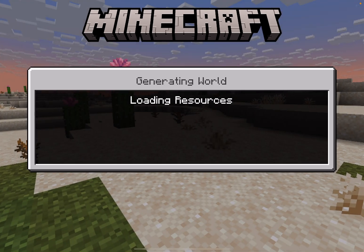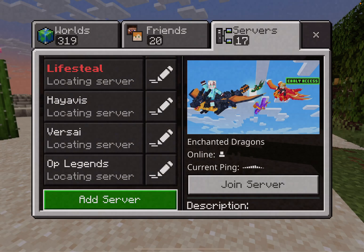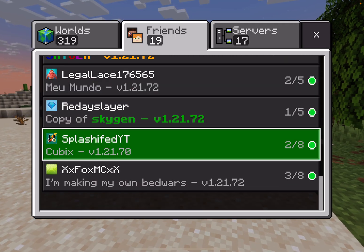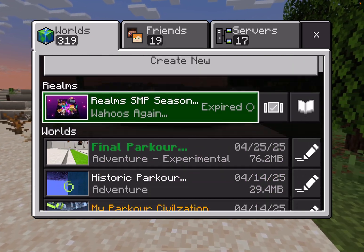It says loading resources, and this will cause something very strange to happen. It says loading resources, then it will go to a screen that says invalid IP address - unable to connect to world. Just press OK, and bam - look at this old UI! You can see your friends' worlds, you can see color now. It's insane.